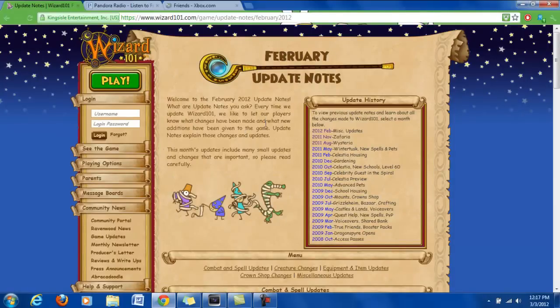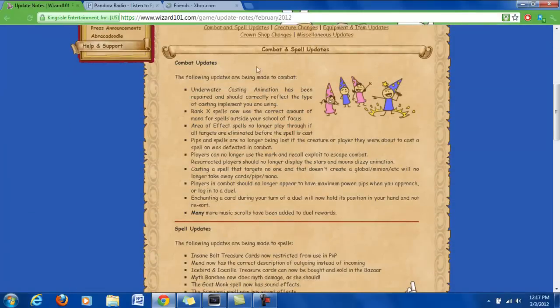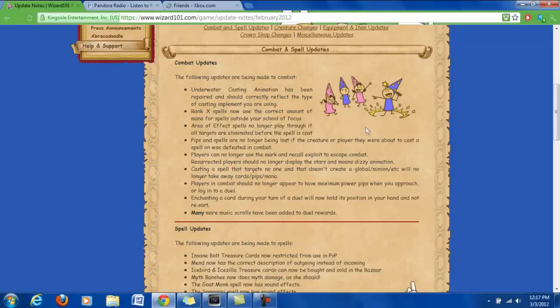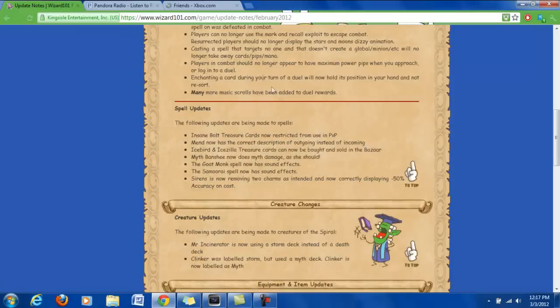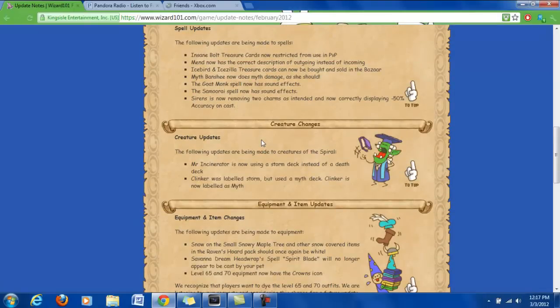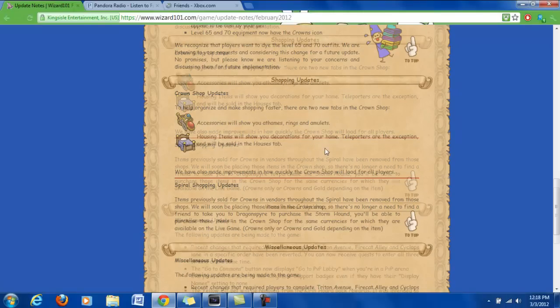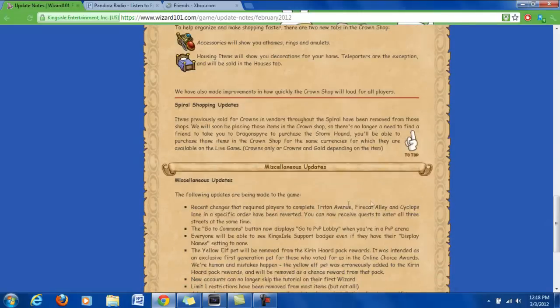I'm going to go ahead and go over to the game updates now. February released a host of minor updates for the game that they just kind of tightened up, a lot of stuff like combat. For example, they updated the underwater casting animation to look correctly, so there are a lot of minor tweaks that they had to fix to tighten up the game. If you have an interest in looking at all these spell updates and stuff like that, you can go ahead and read through all of this. The other thing I wanted to talk about was the crown shop. They want to help organize it and make shopping faster, so they added some new tabs that will only show you a theme's rings, amulets, and housing items, so it's easier to get to those and access them more quickly.